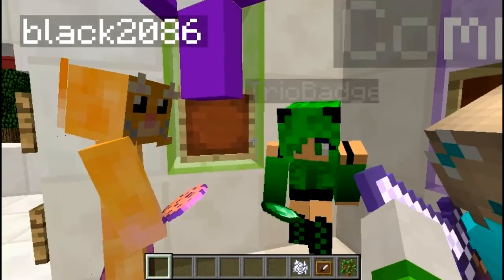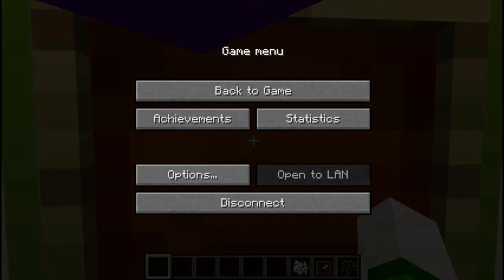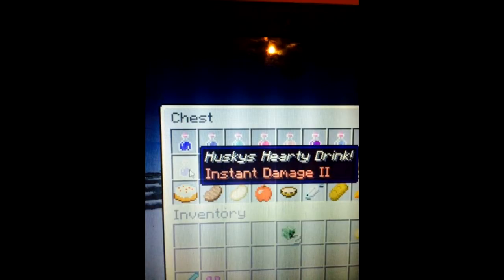Thank you so much for that. Last but not least, we have Miss Sarintar, who made this cool little heart-shaped statue in the background, as well as making Husky's Hearty Drink — which apparently does instant damage. So remember that guys: my love is so strong it will damage you. Just joking! But I do love the heart-shaped statue and the creativity of making me a drink. Thank you so much for that out-of-the-box thinking, Sarintar.